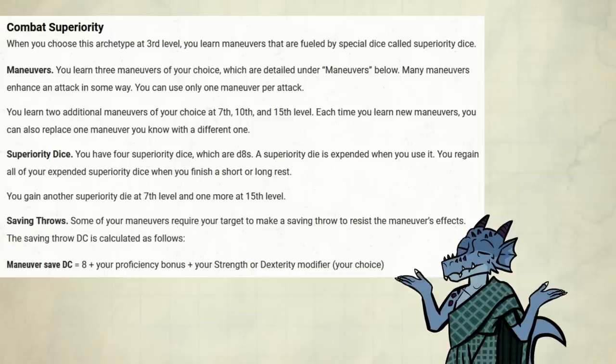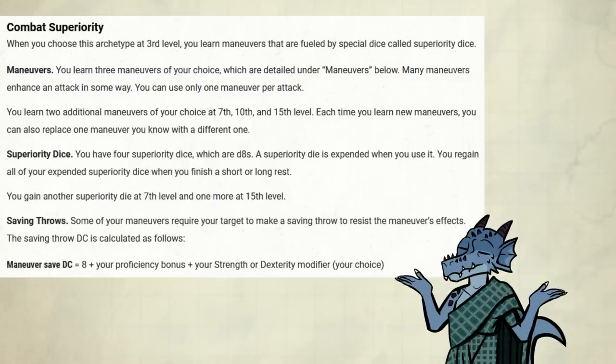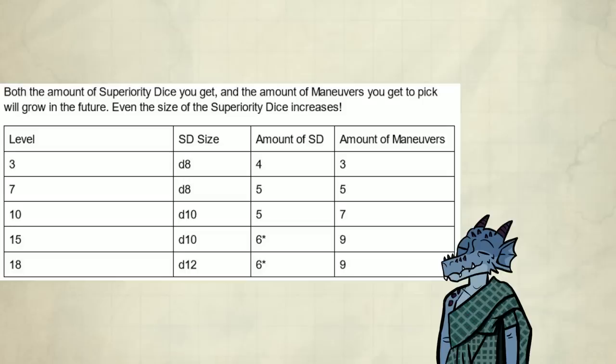Some maneuvers may require the enemy to roll a saving throw. The DC for that is 8 plus your proficiency bonus plus your choice of your Strength or Dexterity modifier. Right from the get-go, we get four superiority dice, which we get back on any rest, even short rests. As for maneuvers, we get three, so obviously we can use the same options multiple times if we wanted to. Both the amount of superiority dice and the amount of maneuvers you get to pick will grow in the future.